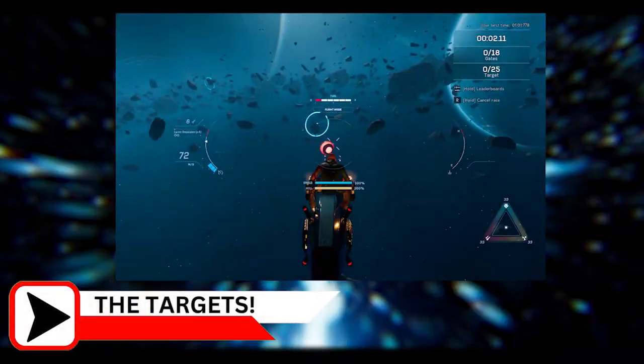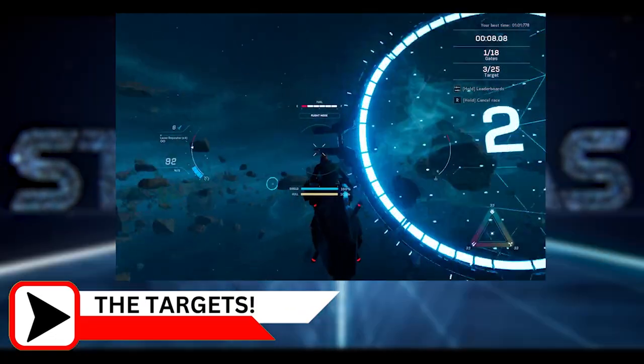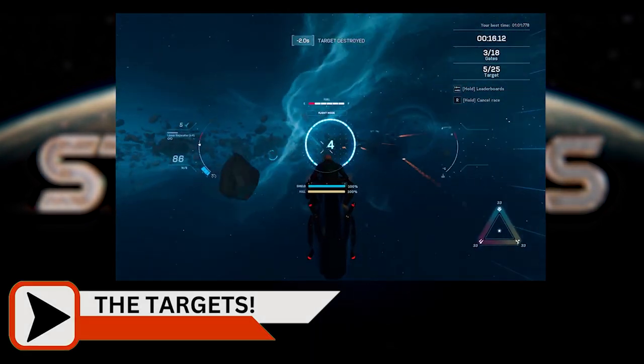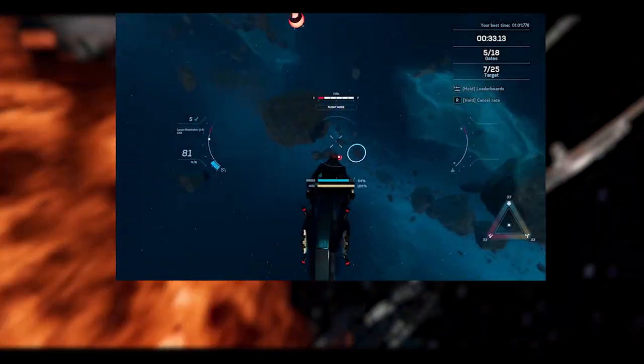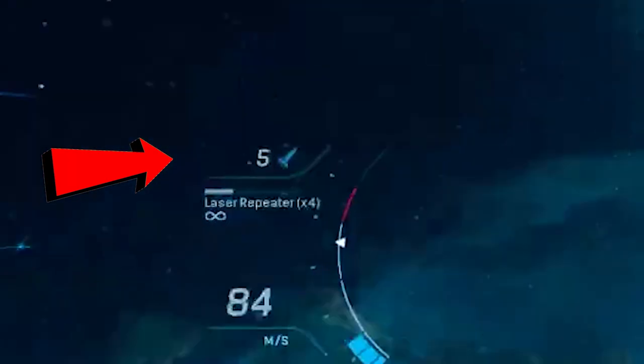Number 3: Hit the Targets. Don't forget to hit the targets. Each target deducts 2 seconds from your time. Did you also know each gate deducts 5 seconds from your time? When you know the track inside and out, it's time to incorporate the targets, because you'll never find them far off from the gates themselves. Don't forget though, the guns do heat up, so be judicious with your shots.